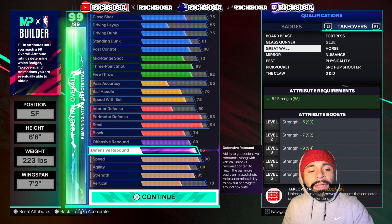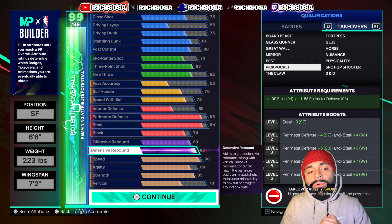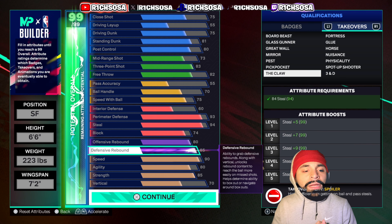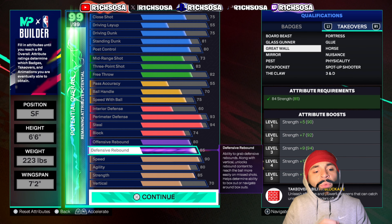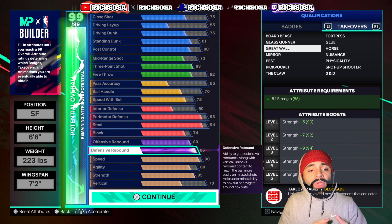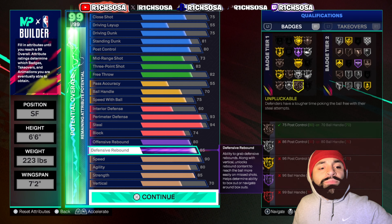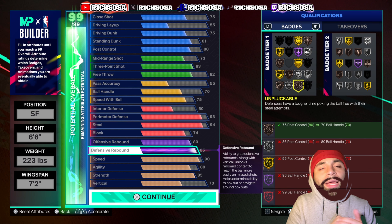Even Pickpocket — getting that plus 8 towards perimeter defense and steal — or The Claw, which gets a plus 15 towards steal itself, easily puts you at 99-plus. I like the Spoiler takeover ability, and also Marksman. It all comes down to your play style and preference. My best recommendation for y'all would be Great Wall, Glass Gunner, or The Claw — all nice options.